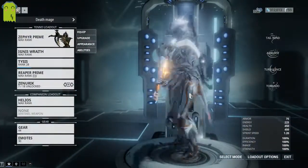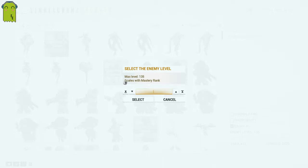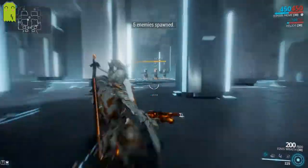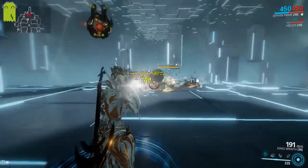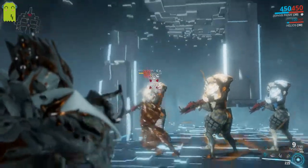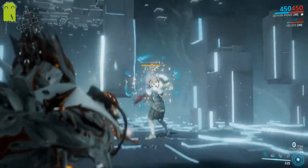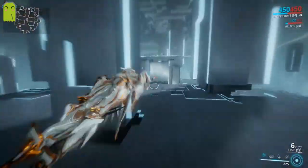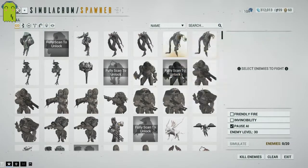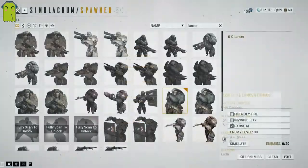So how do you play Zephyr? We're about to see all of her different abilities in sequence, and we will not be doing it against level 135 — that's ridiculous. You're probably facing enemies at around level 30 or so. Lancers are a better indication of the junk-clearing capabilities of your frame.